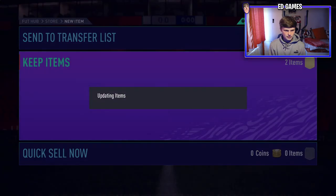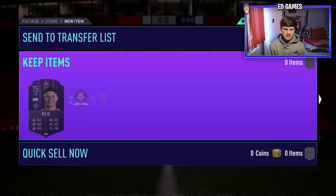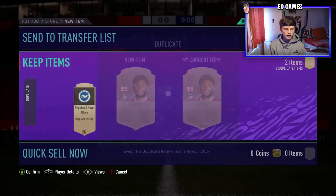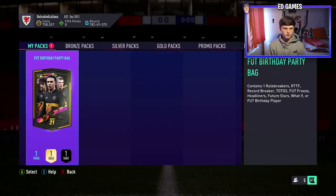Let's crack open the mega pack as quickly as possible and get to the Foot Birthday party bag. The mega pack doesn't give us a walkout — actually there is a board behind him — it's Marcello behind Rojo and Joe Gomez, which is annoying. I might recover him but he's untradeable anyway. Now for the Foot Birthday party bag — it can contain Rule Breakers like Van Dijk and Mbappé, Road to the Final, Record Breakers, Team of the Group Stage Messi.